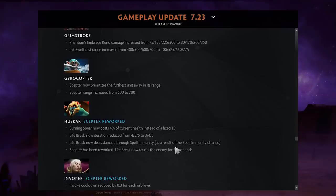Surprisingly, Gyro was barely nerfed — still a very good hero. Huskar: Burning Spears now costs 4% of your current health instead of a fixed 15, which I think is worse later on. His scepter was nerfed — apparently it was broken but people weren't buying it — now it just taunts enemies for 2.5 seconds when you Life Break them.